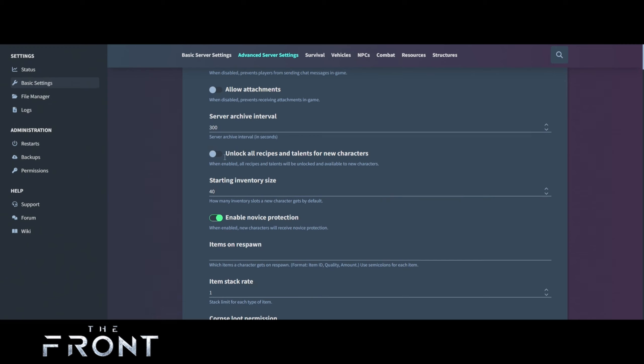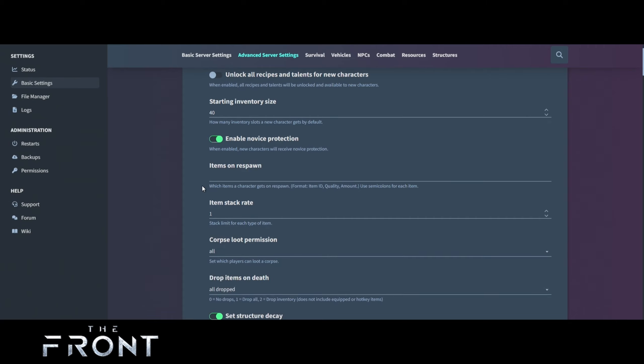Force which caught server achievement reveal — I'll leave that as is at 300. Unlock all recipes and talents for new characters — that's up to you if you want to skip progression. For starting inventory size, leave that at 40, or if you feel it's not enough, upgrade it by adding extra numbers. Enable novice protection — when enabled, new characters will receive protection when they spawn. For items on respawn, you can add things like food items and similar — I'd highly recommend jumping onto The Front Discord or their website to find the item IDs.